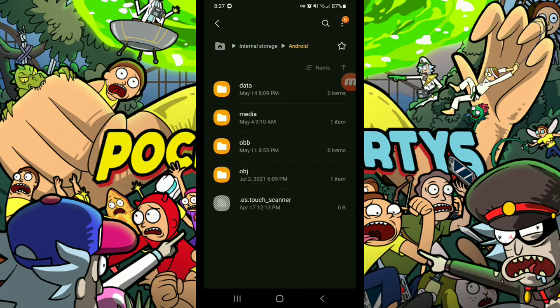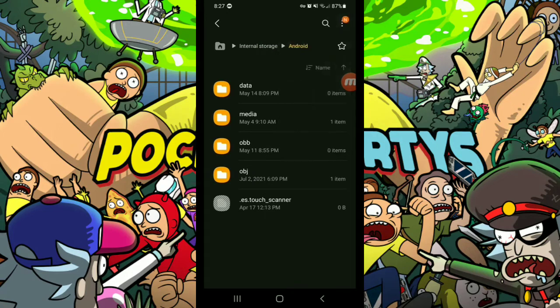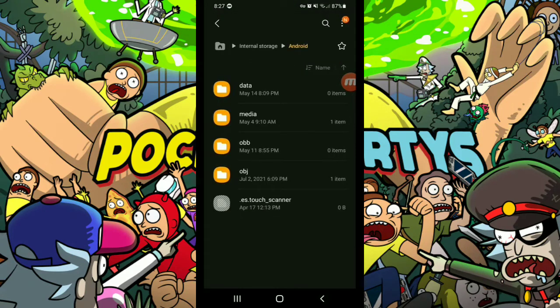If you can't find this folder, click on the three little dots or find settings, then make sure you give it all the permissions it needs. Show system files — you want that on. Give it every permission you can.